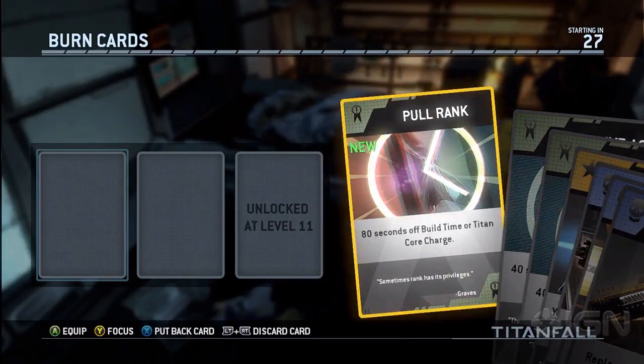80 seconds off the time it takes you to get your Titan. It takes 4 minutes to get a Titan, so this would take 80 seconds off, which is a minute and 20 seconds off right away, making it so you get a Titan in less than 3 minutes. And then just get some kills and you'll have it in less than a minute if you do really well.